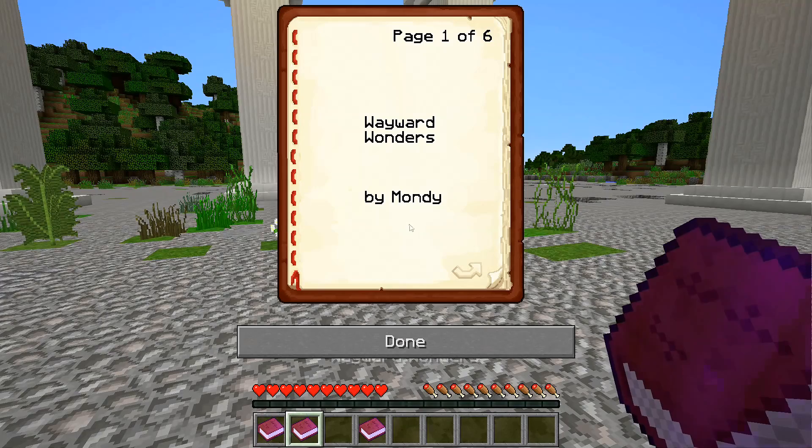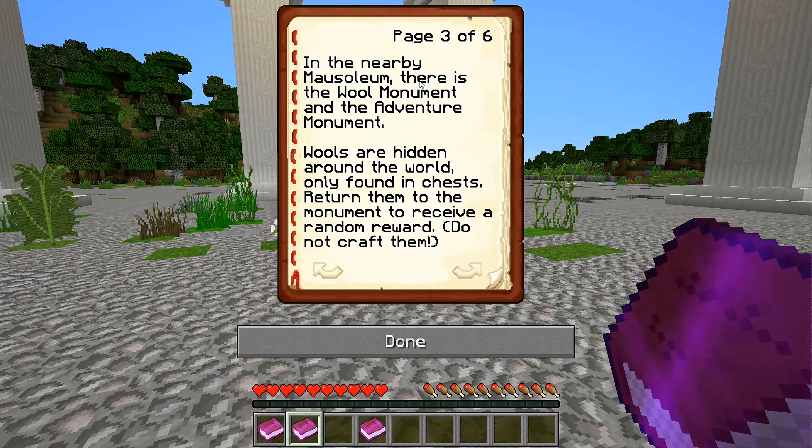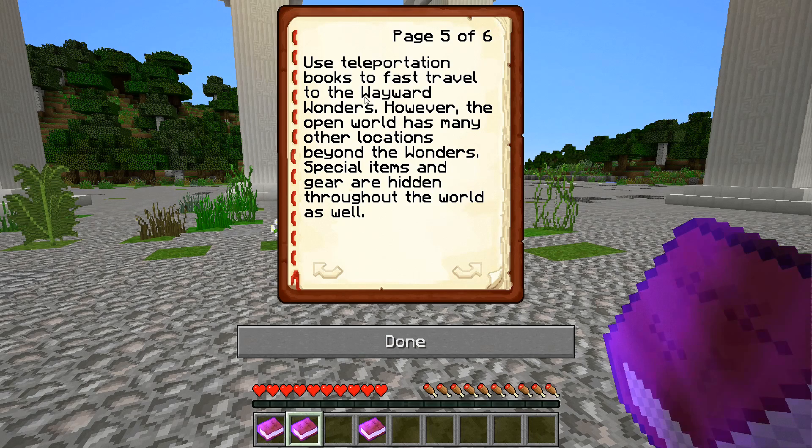We have a teleportation book picked out of a chest, and this is Wayward Wonders by Mondi. Welcome to Wayward Wonders — begin your open world adventure. Complete the monument in the nearby mausoleum. There's the wool monument and the adventure monument. Wools are hidden around the world, only found in chests — return them to the monument to receive a random reward. Do not craft them. Adventure blocks are found in the wayward wonders of this world. Defeat the bosses who have taken over the most beautiful locations. Return all adventure blocks to access the end battle. No need to farm ender eyes — use teleportation books to fast travel.